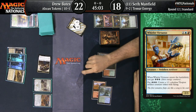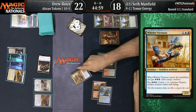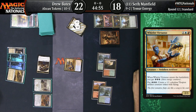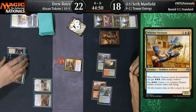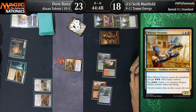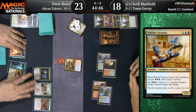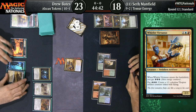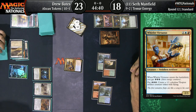Drew is swinging in with a Vampire token. Seth blocks. This likely means there's a Hidden Stockpile coming post-combat — and there it is: Hidden Stockpile for Drew Bates. He now has two critical pieces of the puzzle: Hidden Stockpile and Anointed Procession.